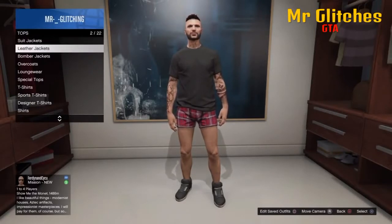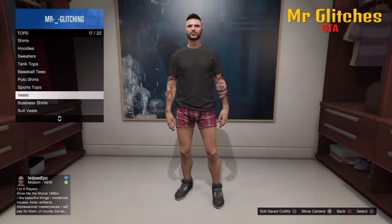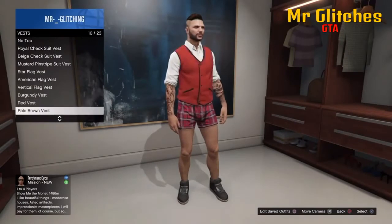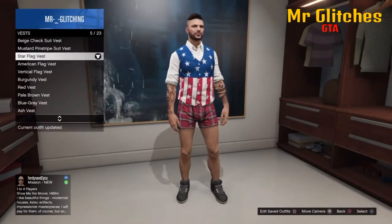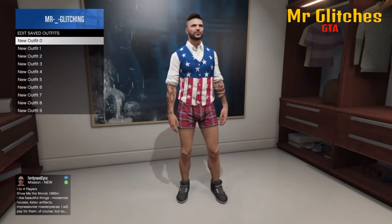You want to start off by going into the top section of your wardrobe or any clothes store, and you want to go down to the vests. From here you can pick any of these vests, it doesn't matter. For the purpose of the video I'm just going to use one of my favourites, the star flag vest. Once you've selected this, all you want to do is just save it as an outfit.